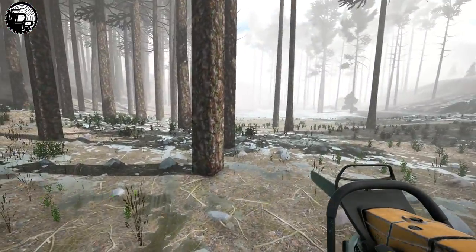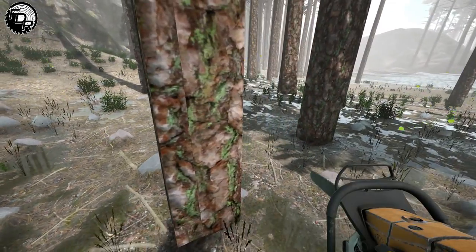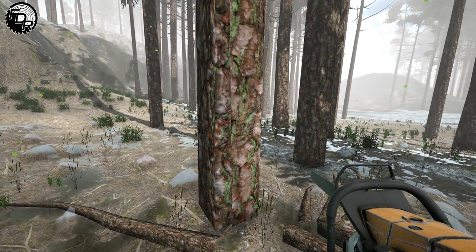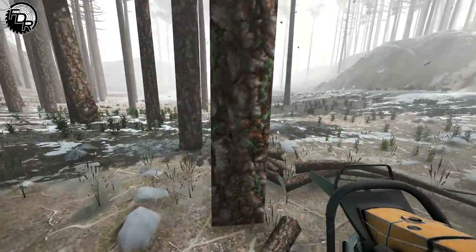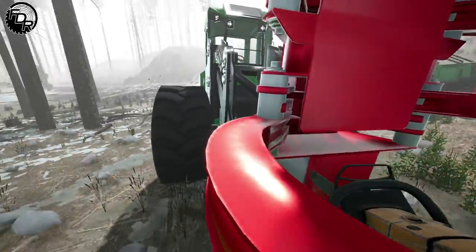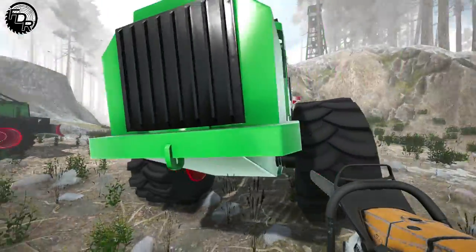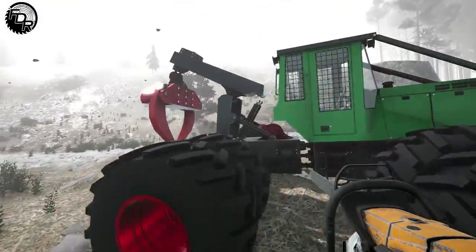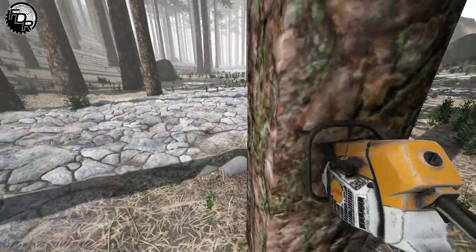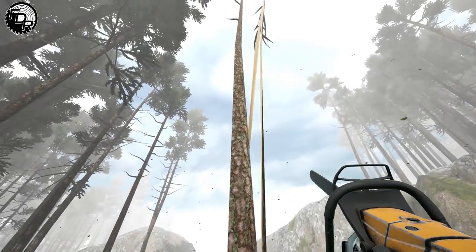I don't know if there's any sound in this yet. It's very beta. I think you can turn your saw — I should look at the controls guide, but we're going to learn as we go. As you can see, we've got a nice model of a wheeled feller buncher here, which looks very similar to the one we've used before, along with a little John Deere-looking skidder. Very early alpha access, so no judgment. There's got to be a way to turn my saw because I just cut a tree literally in half.